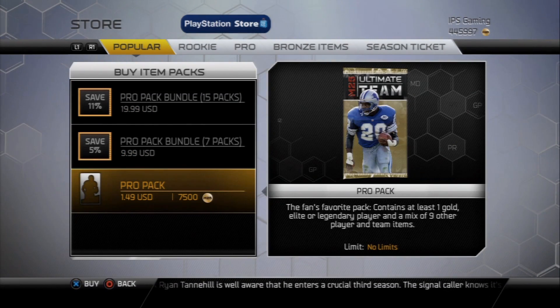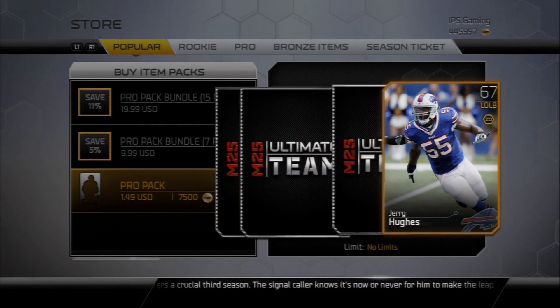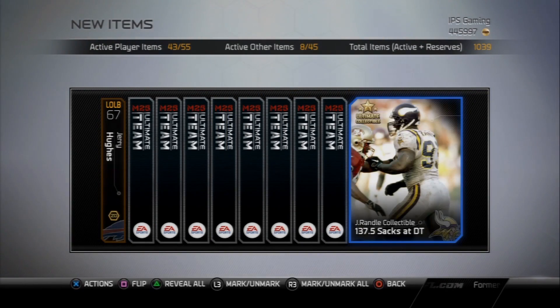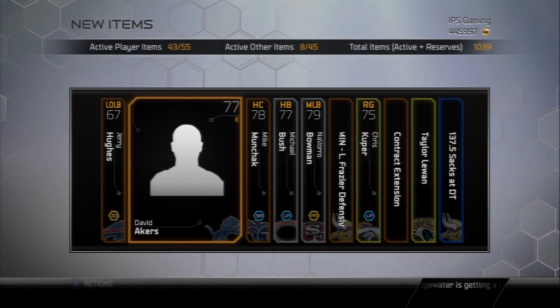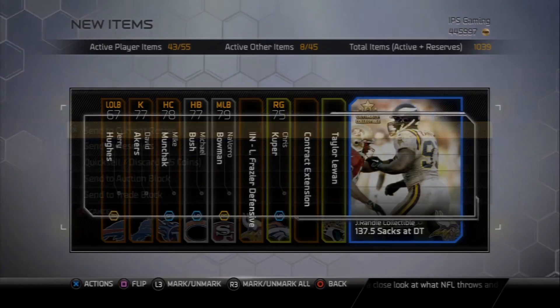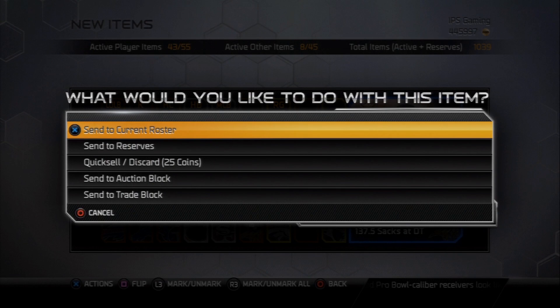If I can get one of those, that would definitely help me get my coin total back up there. Quick question — Team of the Week cards are out of packs now, correct? Answer that in the comments. I have most of the cards needed for the John Randall collection — he's got a beastly card and I might go after that one. I need to do some price checking, but I've got the rookie legend and some of the pricier cards already.